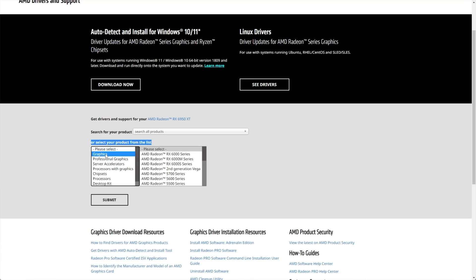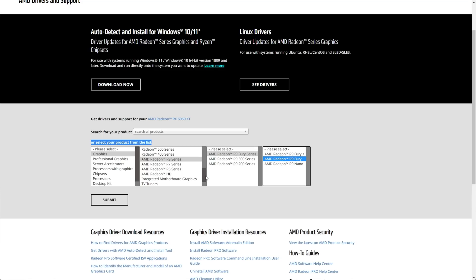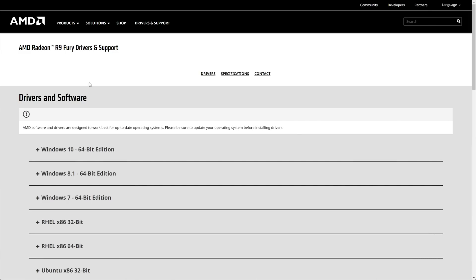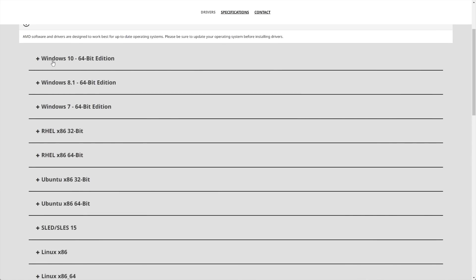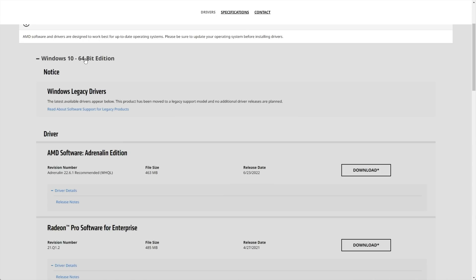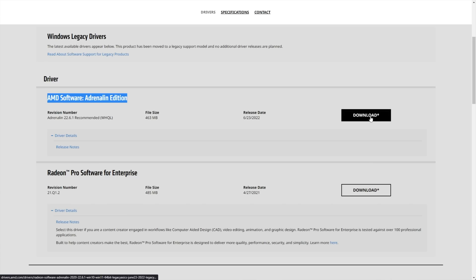All we need to do here is search for our card or graphics solution from the product list. Select Graphics, and on the right-hand side, we'll look for the correct series — say maybe the R9 series, R9 Fury. Whatever graphics card you have, you'll need to select whatever it is from the list here with series, and finally whatever the correct version and model combination is. When you've selected the correct combination and you've selected your card at the very end, click Submit, and right after that we can choose what edition of Windows we have to download the update for. I'll need to download Windows 10 64-bit, and we can download the Adrenaline edition, which is the gaming version of the driver, by clicking Download.